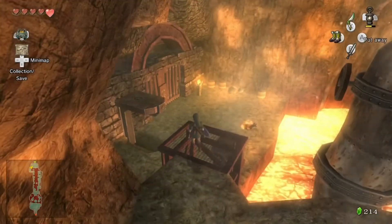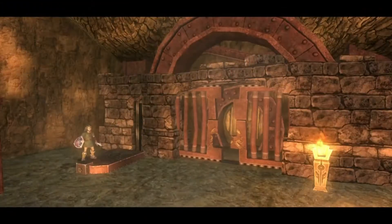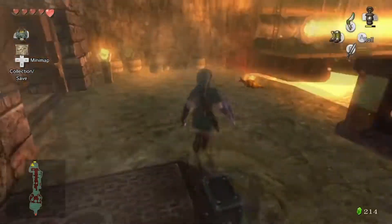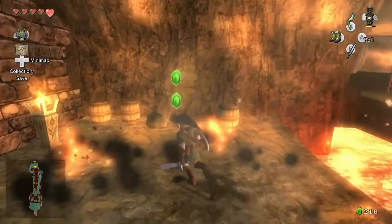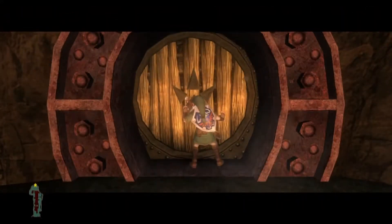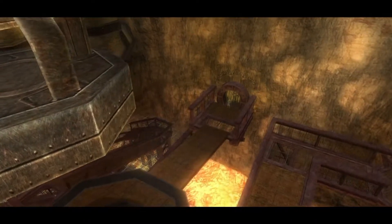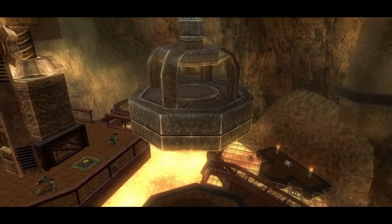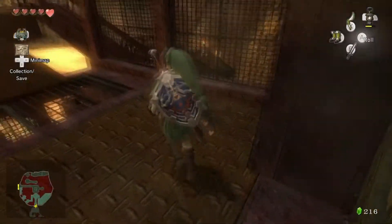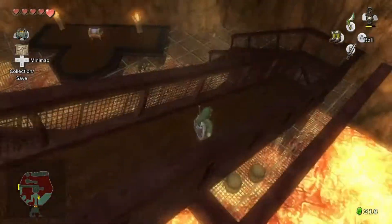We made it over here. Jump on this thing, put the Iron Boots on once more, and that opens up the gate. Some interesting looking cranes that have some interesting looking things that they're holding there - we will be getting to those in a moment. As for the time being, we got a chest down here.